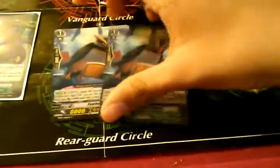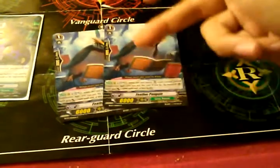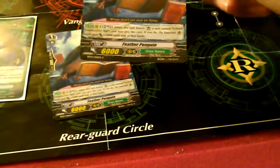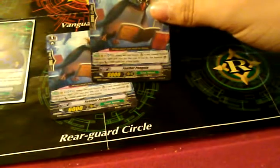Two Feathered Penguins — this is for the one limit break, School Dominator Apt. When you boost with him, Soul Blast 1, and your School Dominator Apt will gain plus 5,000. I only run two because I'm not sure how many School Dominator Apts I'm going to use.